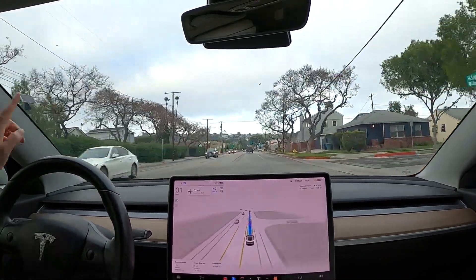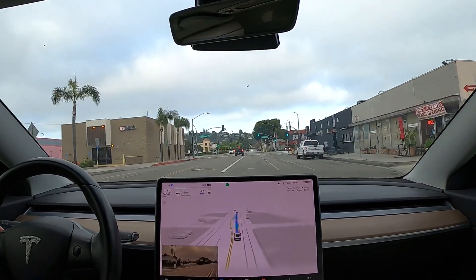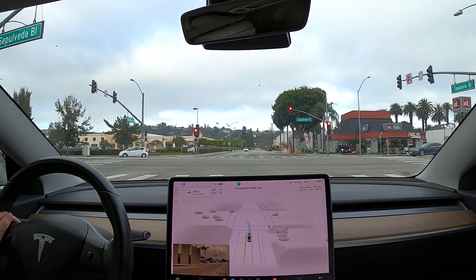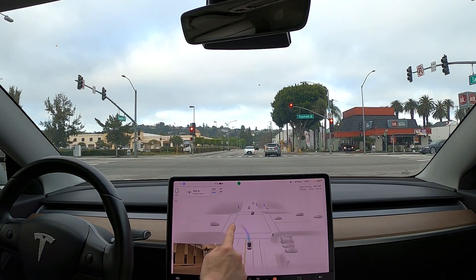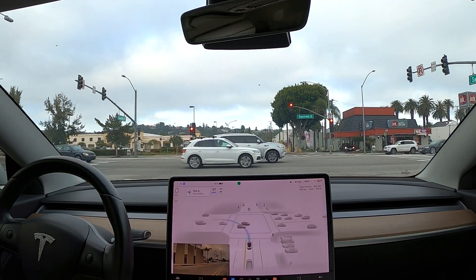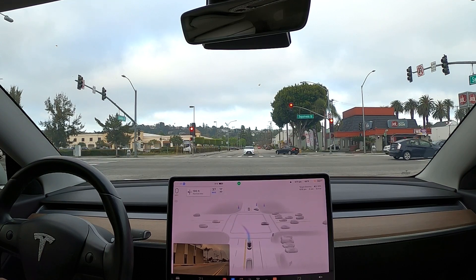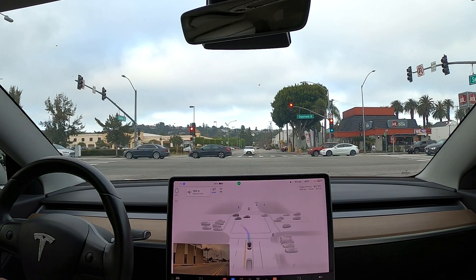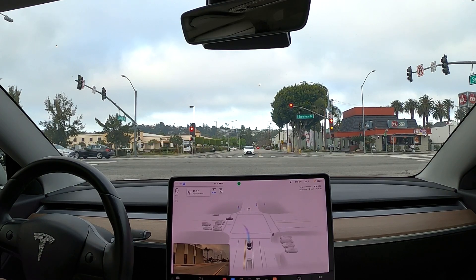We need to make a left at the traffic light and then immediately split to the right, just like what the navigation says. For the previous versions, except for some of the V10 versions, the car has always turned onto the left and then there's just not enough room and time to split to the right. There were a few versions in FSD beta V10 when it did this correctly — it would actually go to the correct lane after it turns left. But so far in 11.3.4 I have not seen that behavior. And now we're on 11.3.6.